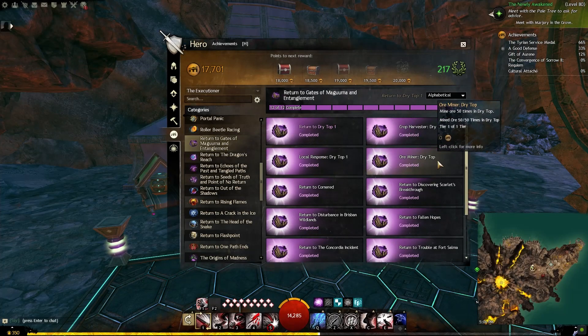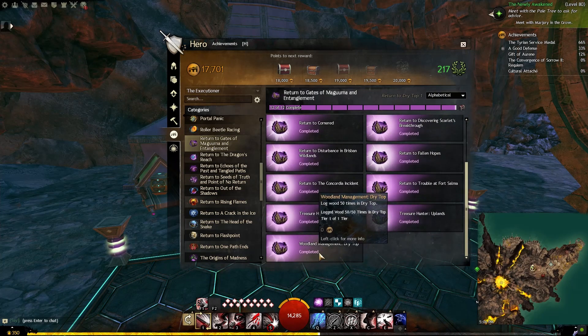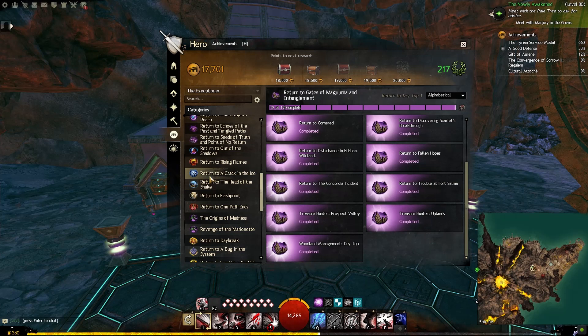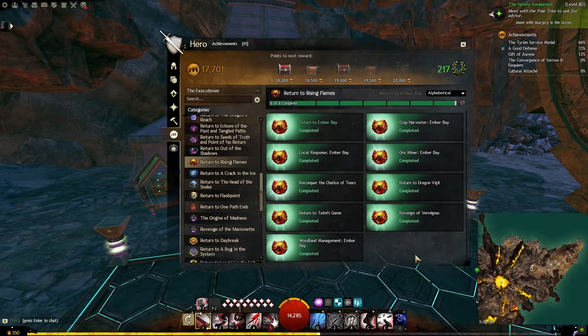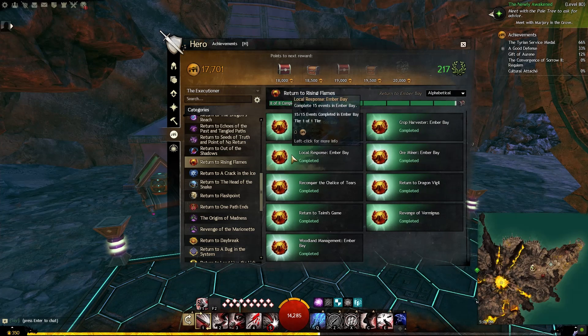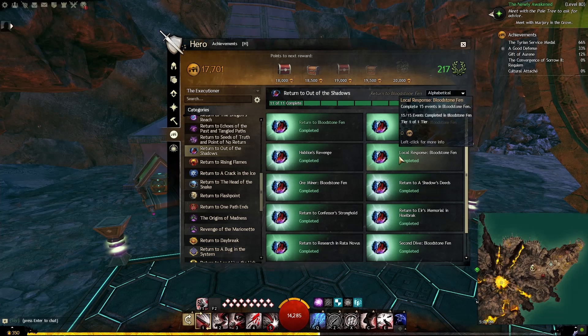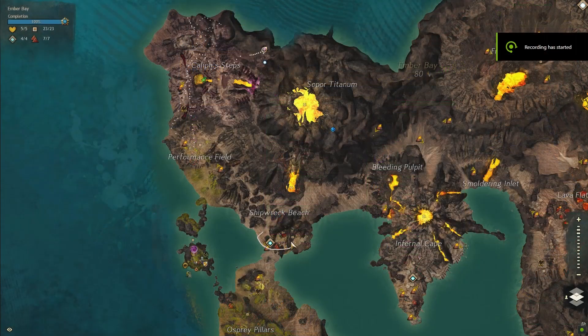Before we get into some of the unique parts of this Return To's achievements, every single Return To will have certain things that are repeated, such as always going through the original stories, completing a certain number of events in the map, and harvesting from ore, plants, and wood.